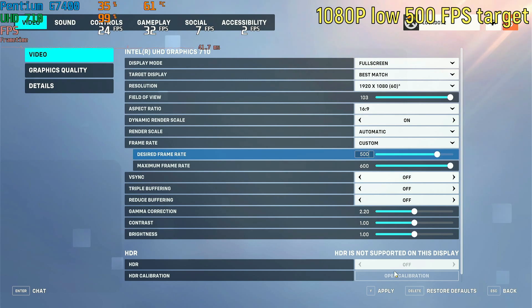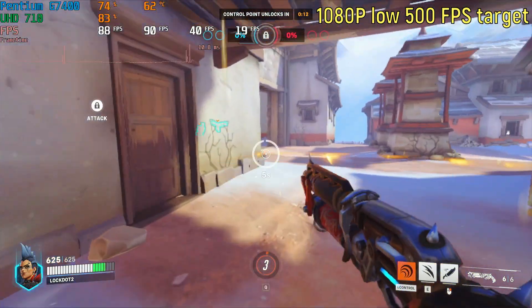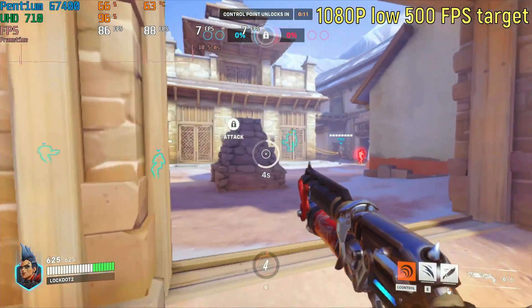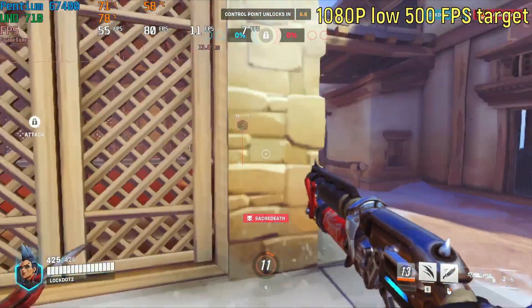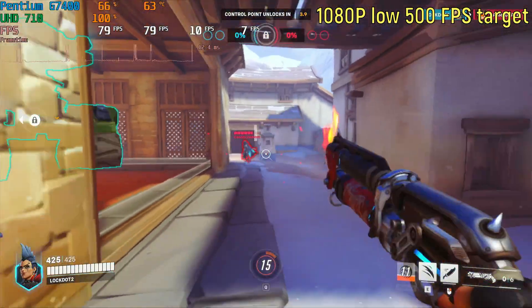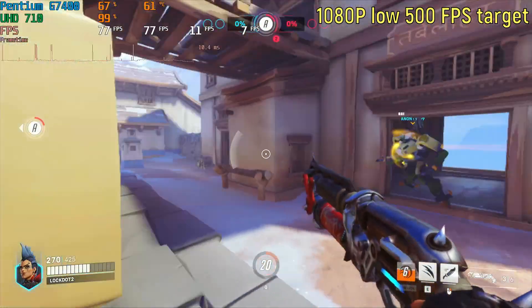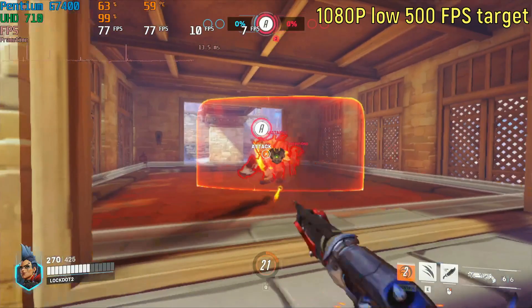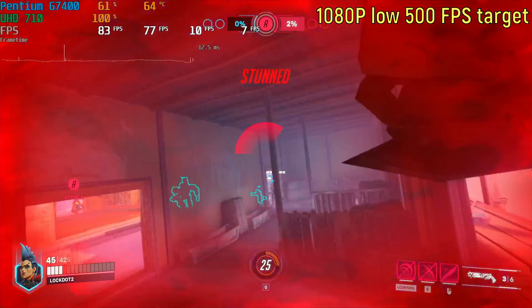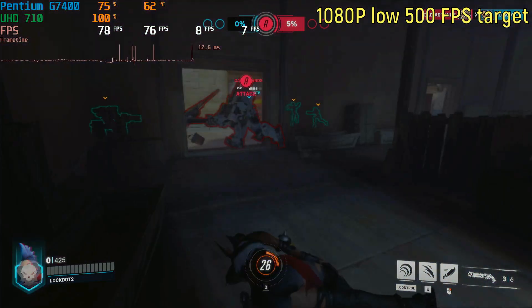Then I set the minimum frame rate to 500 frames per second, and I was expecting the game to be an absolute pixelated mess getting around 800 frames per second. But I was a little wrong — it seems it only goes down to a certain point, because I was getting roughly 70 to 100 frames per second, which is perfectly acceptable. I would have wanted it to look like garbage and get 500 FPS, but maybe I'm asking too much out of this little iGPU.